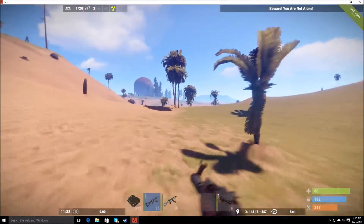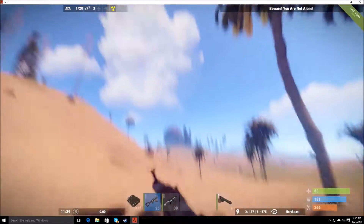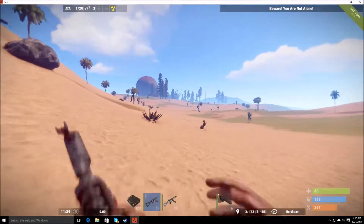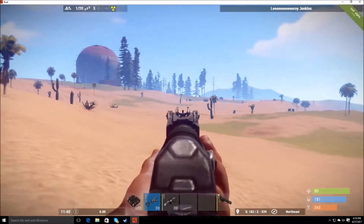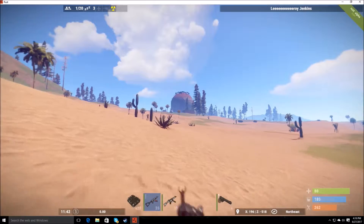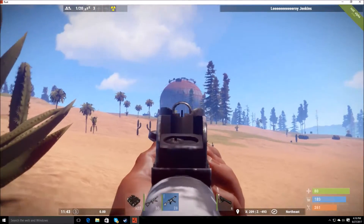I'm really terrible with the AK — the recoil is just insane on the automatic rifles, so that's why I usually go with the submachine guns. Firing at full auto it just kicks back so much, but with the submachine gun it barely moves at all.